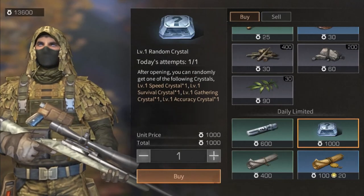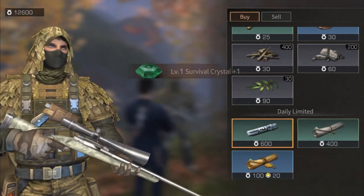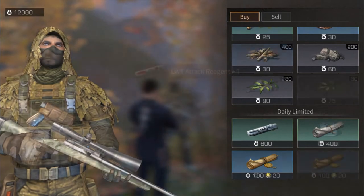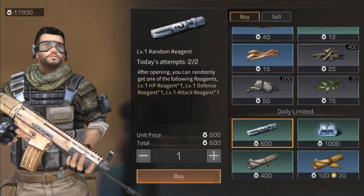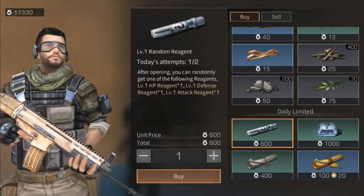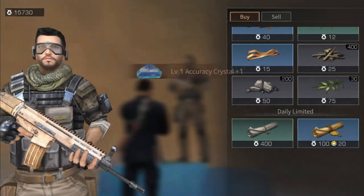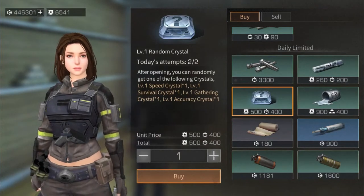Formula Plus materials can be obtained in four ways. The first is your camp drills. Other sources include the stronghold, where you will be able to purchase a limited number of random reagents, crystals, film, and components based on the level of strongholds you've cleared for stronghold contribution points.